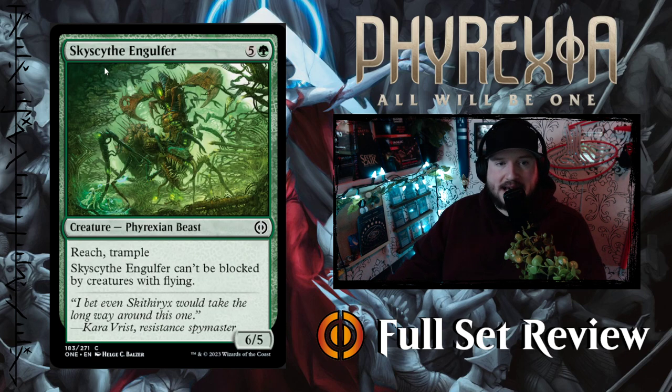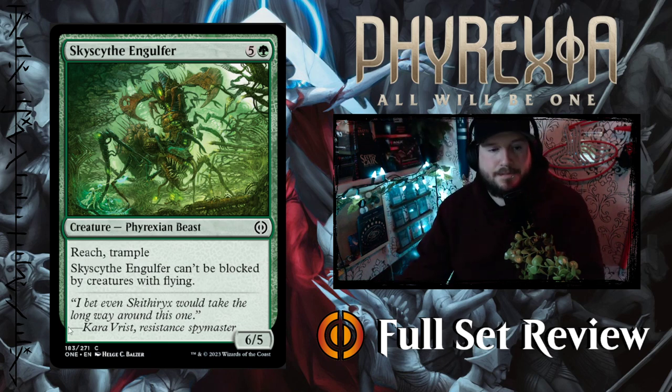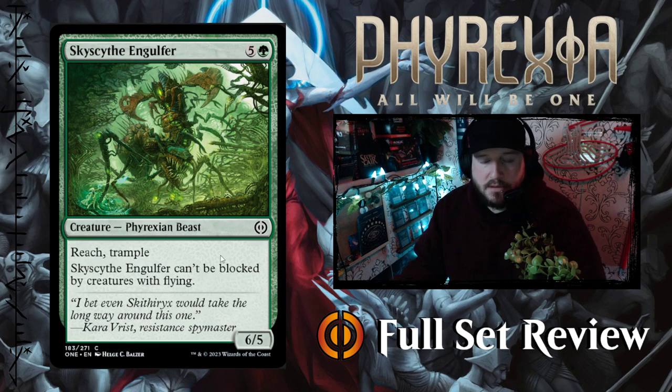Next up we've got Sky Synth Engulfer — 5 and a green for a 6-5 Phyrexian Beast with Reach and Trample. Sky Synth Engulfer can't be blocked by creatures with flying. I mean, that's pretty interesting even if a bit niche. The art is really cool.